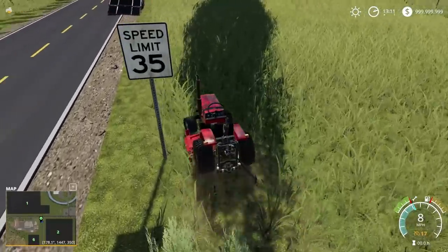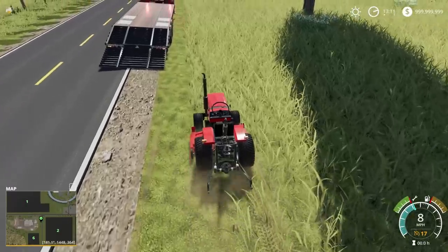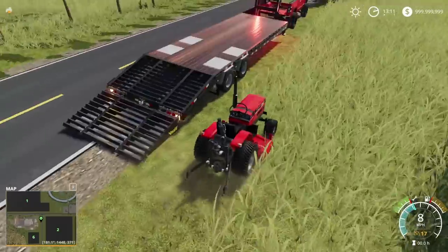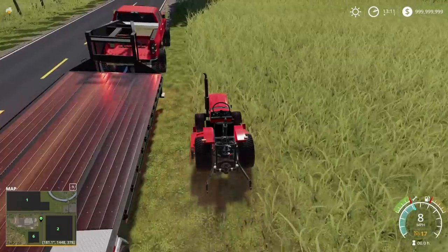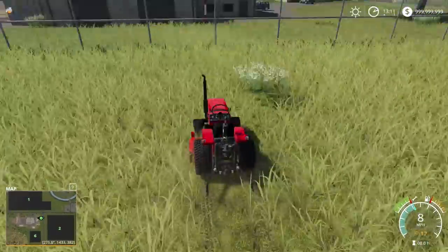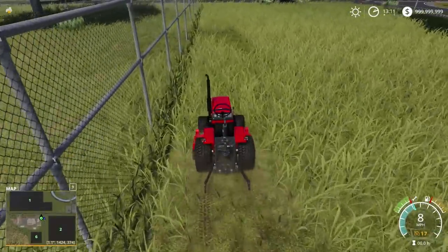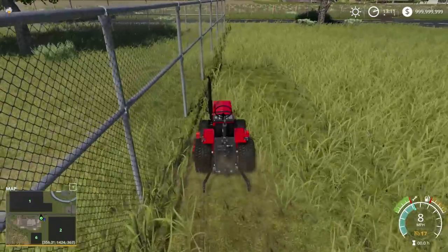There's two different mower decks as well — I forgot to tell you. There's a discharge and then no discharge. So if you don't want discharge — for those who don't know, it's just no grass shooting out the side, which obviously in real life you can't just say no discharge unless you have a bagger. But yeah, that's kind of a nice little feature the mod creator threw in there as well.